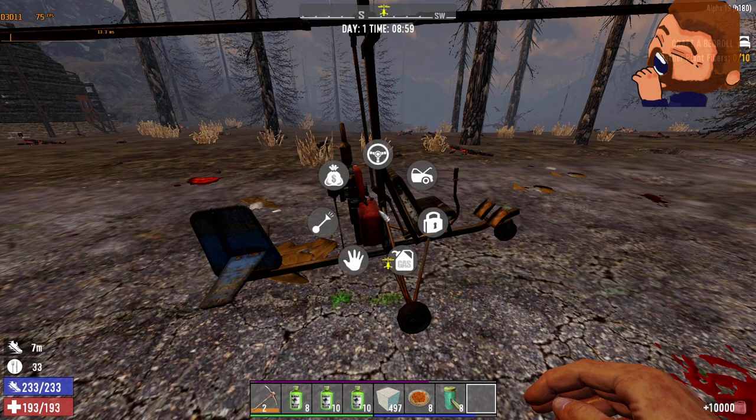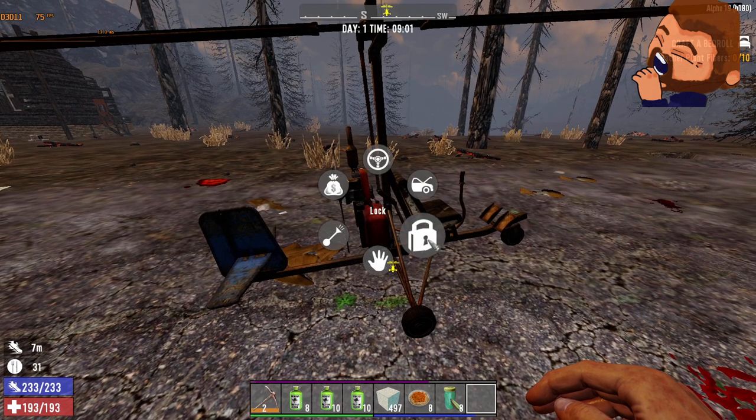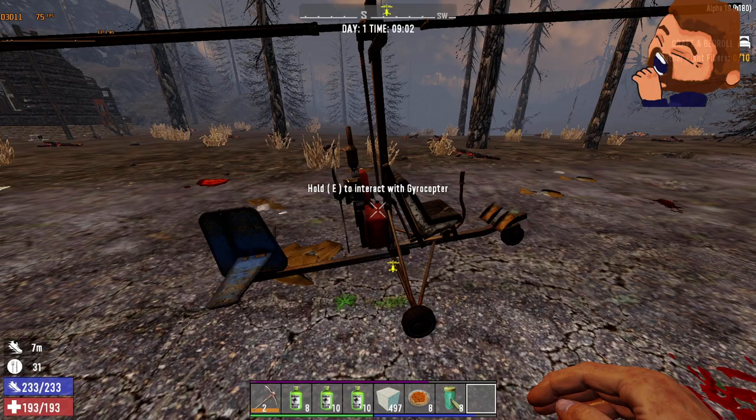Most people will hold E and then hit gas, but I think that's inefficient. If you hit Open and then hit Refuel, it does it to 100%, whereas holding E and hitting gas will take more time. So just hit Open, then Refuel or Repair, whatever you need.